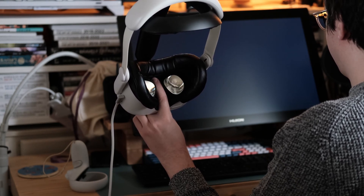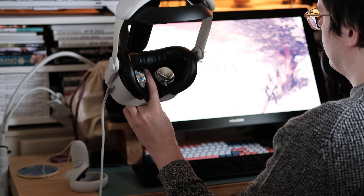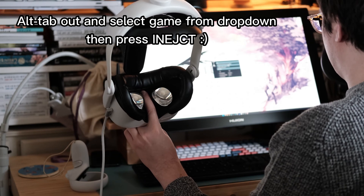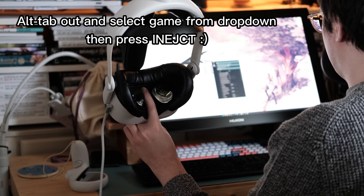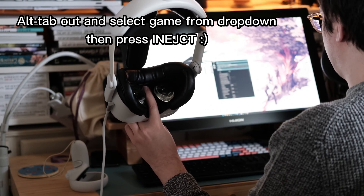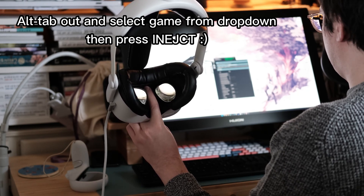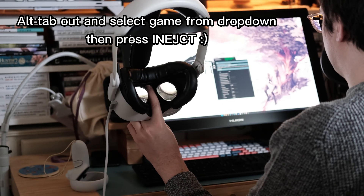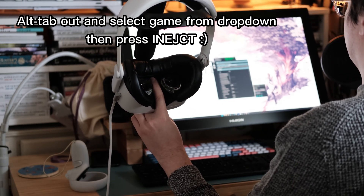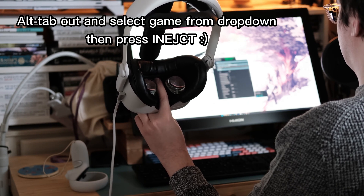Once you're in a game, I normally do it on the main menu — alt tab out, pick the game from the drop-down menu, click inject, and then go back to your headset. It's as easy as that. Sometimes it takes a while to inject, especially if the game has Denuvo or anything like that, but it depends per game.